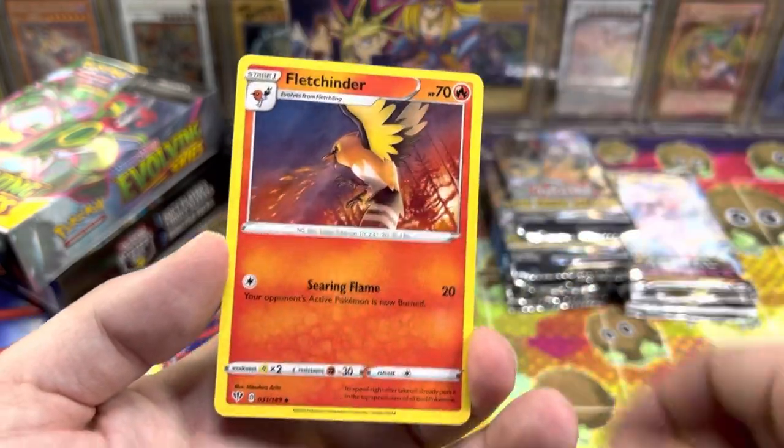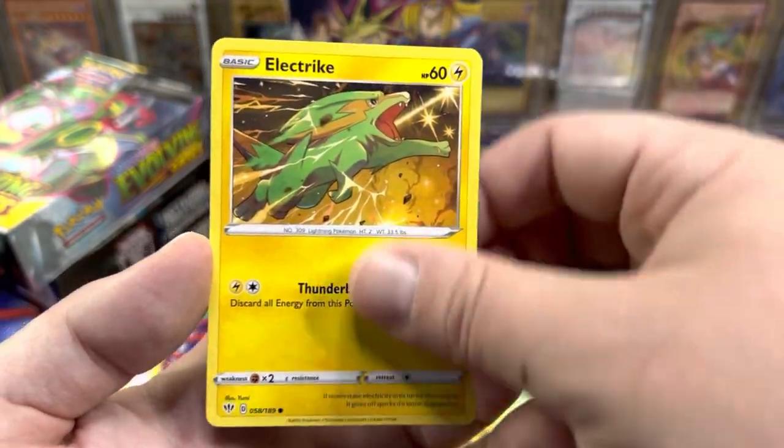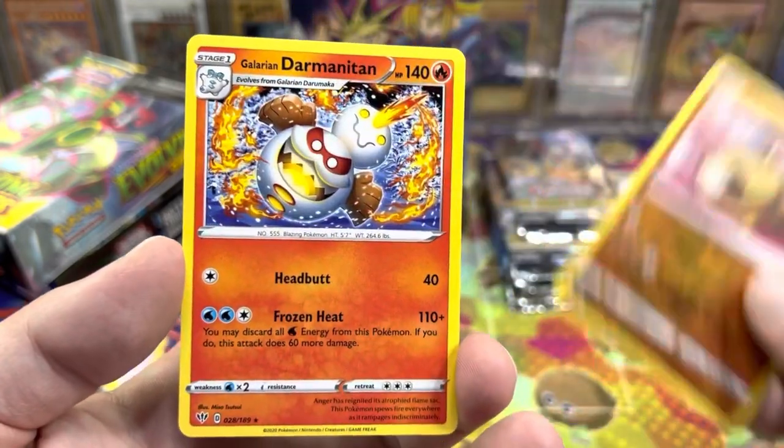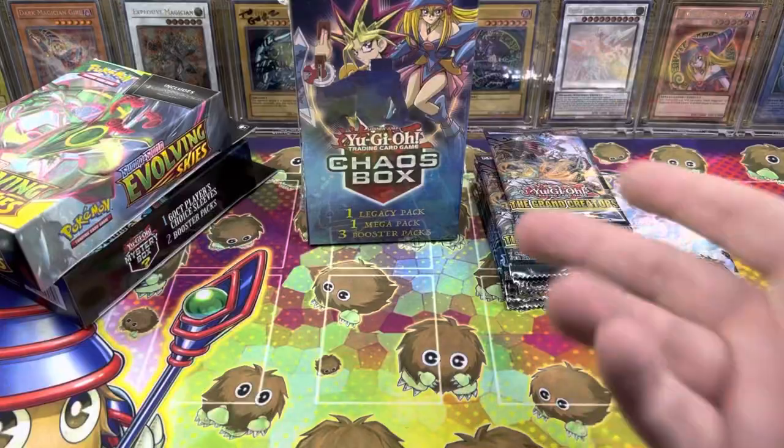Anytime I'm walking through Kroger I'm just like, ooh, Pokemon pack — I gotta grab it. Got a Pan Sage, Electric, Fletchling, Hippopotas, Reverse, and a Non-Holo Galarian Darmanitan. So nothing out of that.